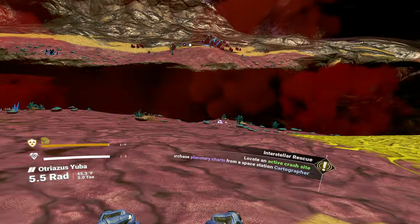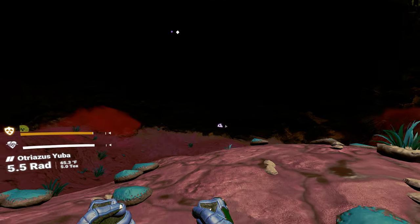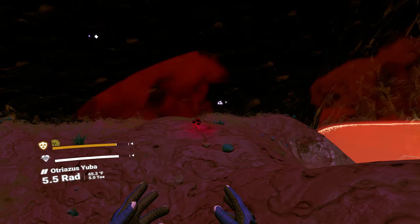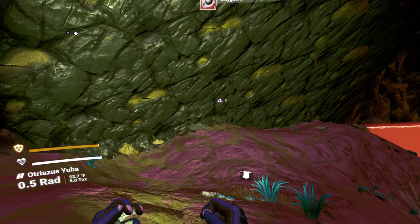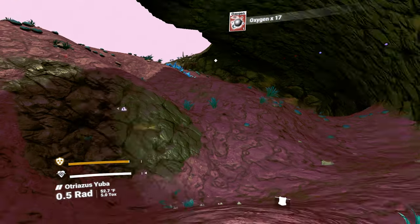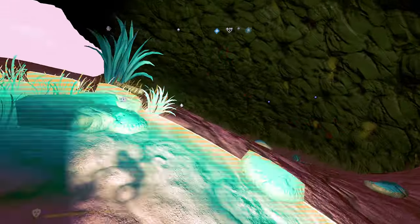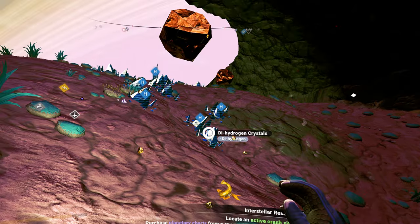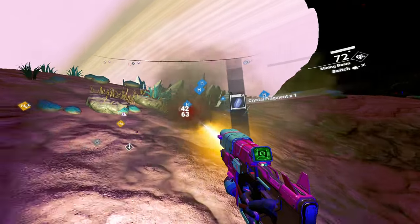We've got a cave system here. There's some strange red gas coming out of it. Oxygen-rich plant, but it's not a lot of oxygen though. Sodium. Probably a good idea to grab some dihydrogen here.